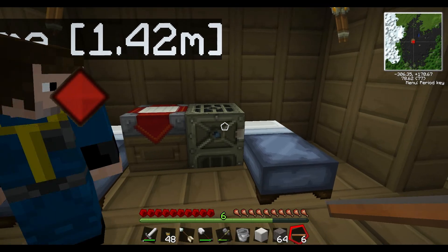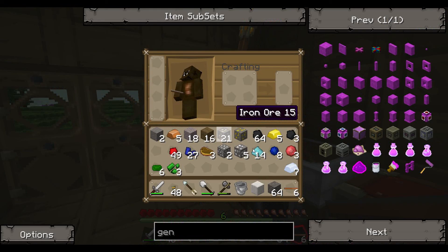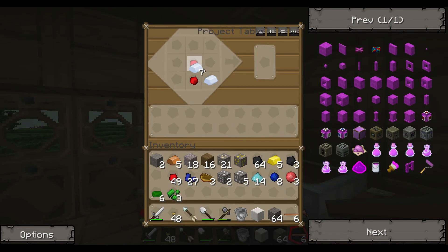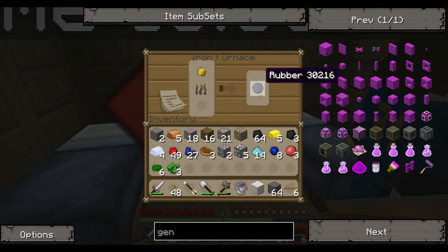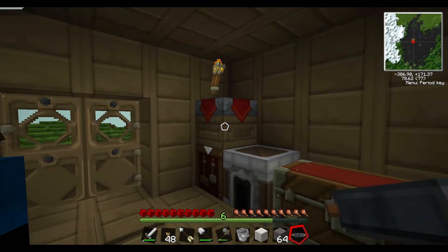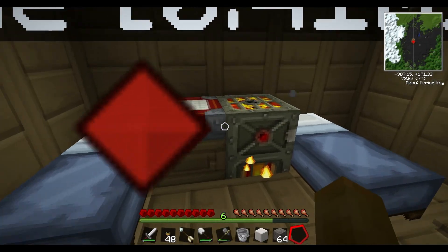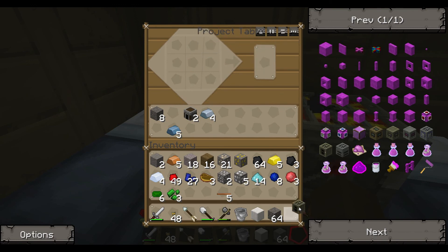Can you put sticky resin in the iron furnace? Cook lots of sticky resin. So if you look at the project table, here's how you make a generator using basically the least amount of iron and coal: an iron furnace — that's five iron, or eight if you're using the regular method — three refined iron, and an RE-battery which is four tin. And now we've got a generator.